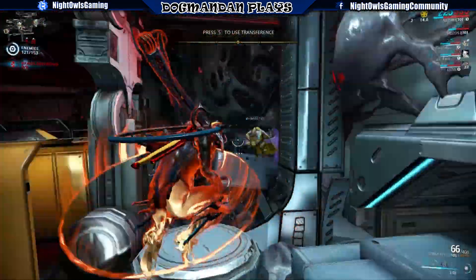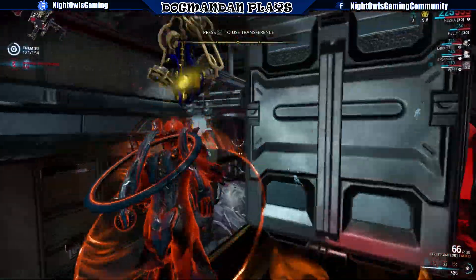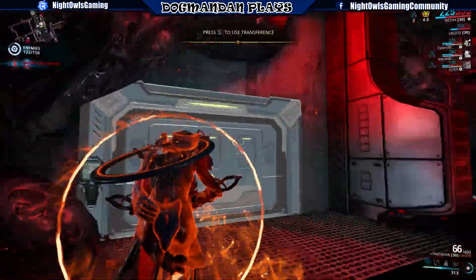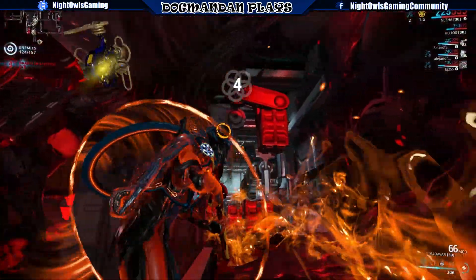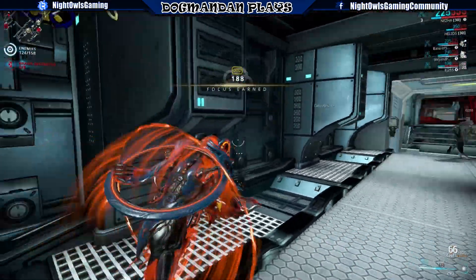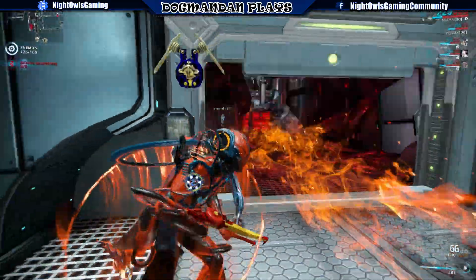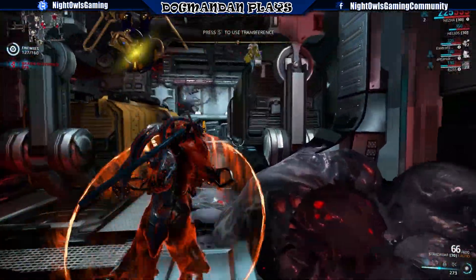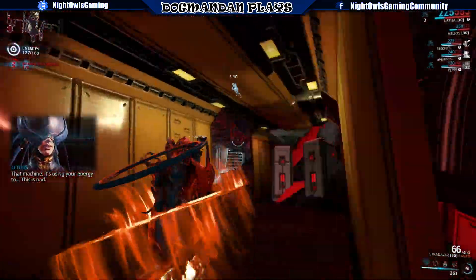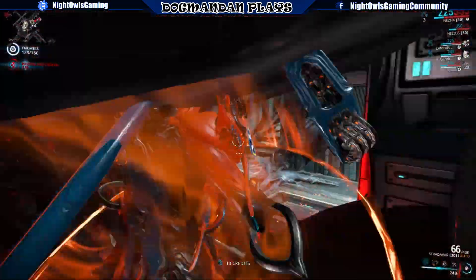Casting speed mods like Natural Talent will now affect Loki's Decoy, Chroma's Vex Armor, Saryn's Spores and Toxic Lash, Excalibur's Radial Blind, Ivara's Artemis Bow while ziplining and Navigator while ziplining, Quiver, Prowl, Inaros' Scarab Swarm, Oberon's Smite, Ash's Smoke Screen, and Equinox's Metamorphosis — all now affected by Natural Talent, which is really cool.